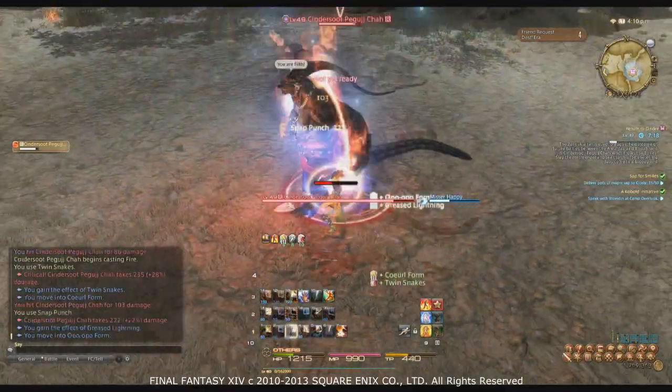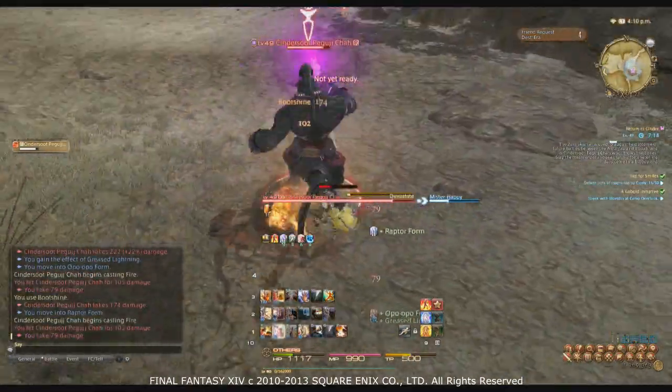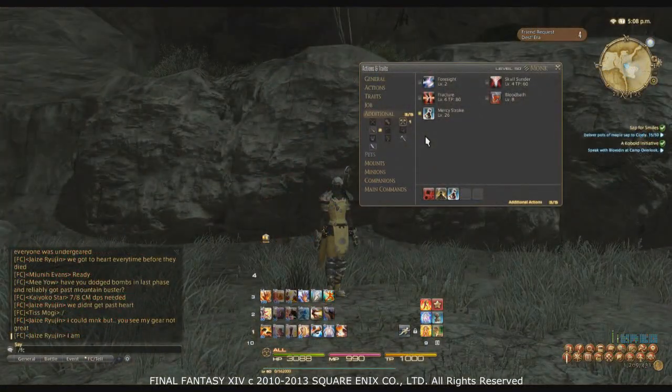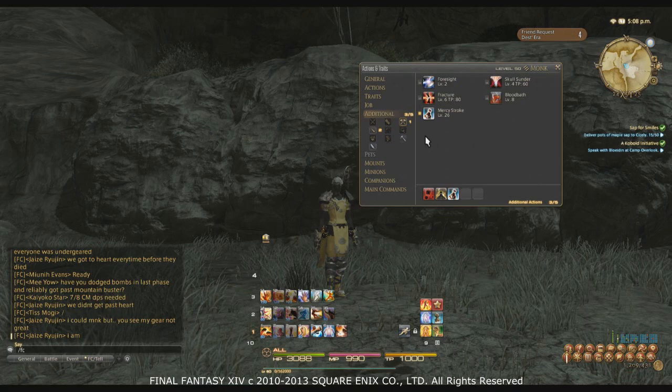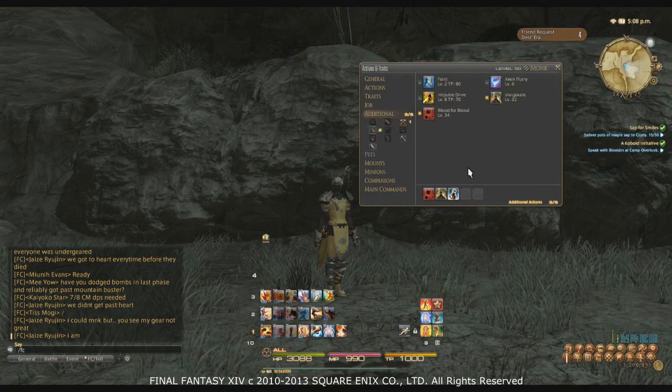Your two subclasses are Marauder and Lancer. You'll want three abilities: Blood for Blood, Invigorate, and Mercy Stroke — these are mandatory since they greatly enhance your monk experience. That means getting your Lancer to level 34 and Marauder to level 26. All other cross-class abilities are situational, except Skull Sunder which is completely useless.